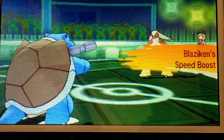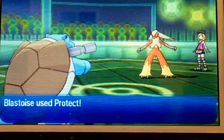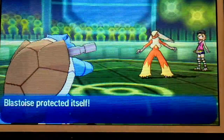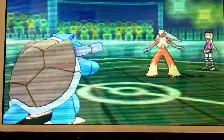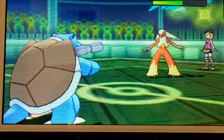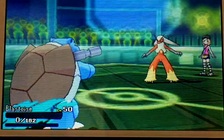Unfortunately, he does use Swords Dance. I was thinking I might be able to take a neutral High Jump Kick, but at plus two, not so much. I am able to Protect right here, but after that it's hard to tell. I can't really switch out of this position, because someone is going to go down. It's a plus-two Blaziken with plus-two Speed — a High Jump Kick. No one is going to survive that, so we're going to have to sacrifice Blastoise.